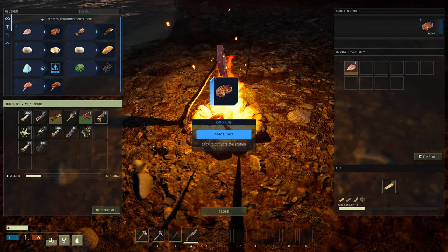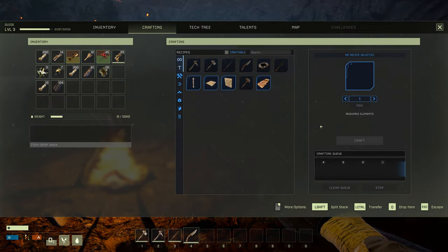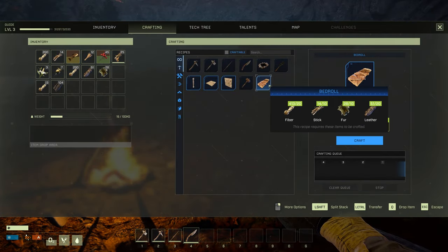We're going to put the meat on — this is going to be our third buff. Now what we want to do is craft a bed ASAP.